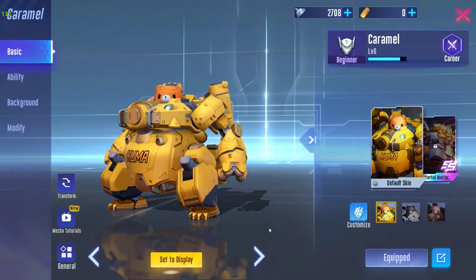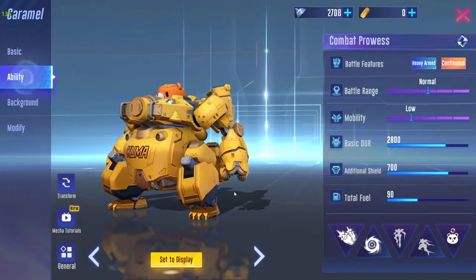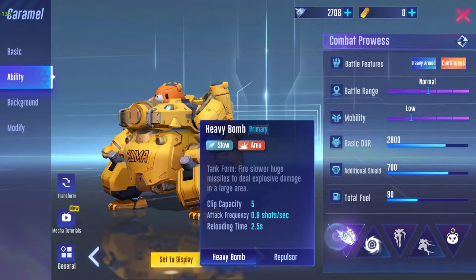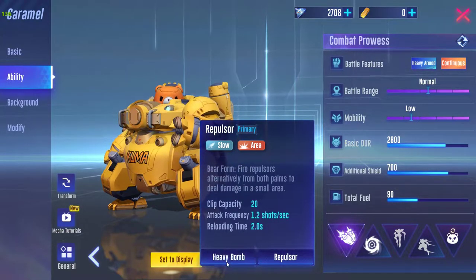This mecha is actually a free-to-play mecha, so you do not have to use any gold coins to get it. When it comes to the primary weapon, it can be used in two forms: one is called Heavy Boom and the other is called Repulsor.